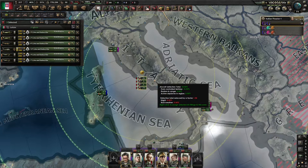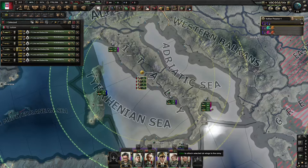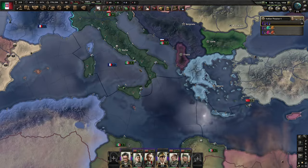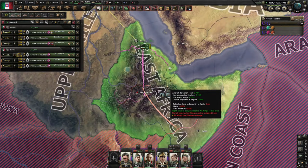Another way to manage your air wings, which is a bit easier, is just to assign them to an army. To do so, select the air wings that you want to assign, and then your army groups will show up down the bottom, and you can just left click on this little icon to attach them to your army. You'll also need to select the missions that you want them to run, but now they'll just follow your army group around and run those missions in the region that your army is fighting in.